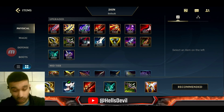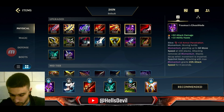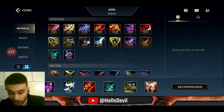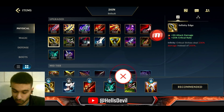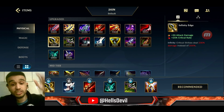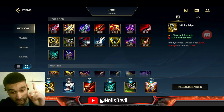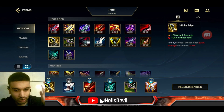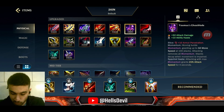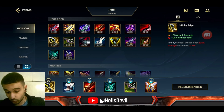My old build used to have Youmuu's Ghostblade and then Guardian Angel. I have a new build now. This new build deals way more damage than the Youmuu's Ghostblade build, but there is a downside — you'll have a little less survivability because Youmuu's gives you a lot of movement speed. Honestly, I found this new build way better on Jhin.